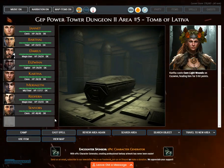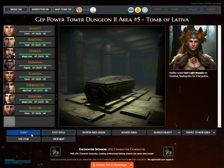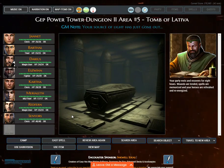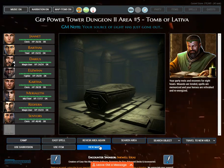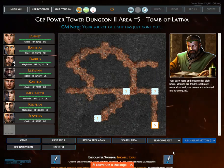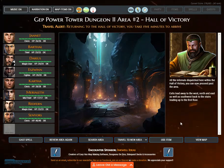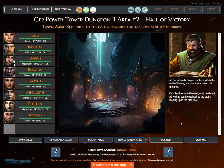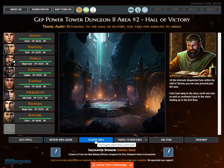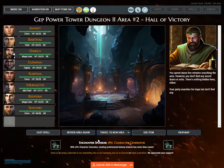Kartha casts cure light wounds on Eswin, healing him for 5 hit points. GM note: your source of light has just gone out. Your party rests and recovers for 8 hours. Wounds are tended, spells are memorized, and your heroes are refreshed. Travel alert. Returning to the Hall of Victory, you take 5 minutes to arrive. All the infernals dispatched, you can now proceed past the area. Exits lead to the west, north, and east, as well as southwest back to the stairs to the first floor. You spend about 5 minutes searching the area but don't find any secret doors, exits, or anything hidden.